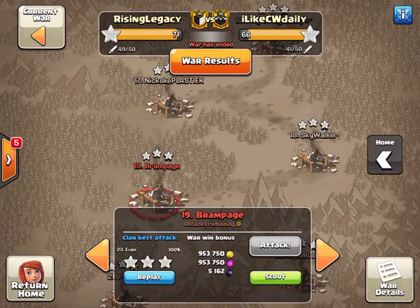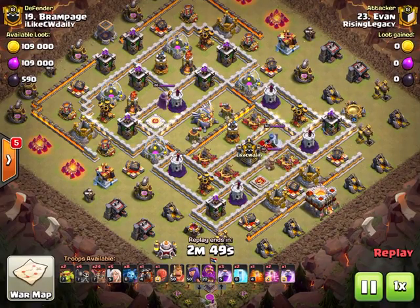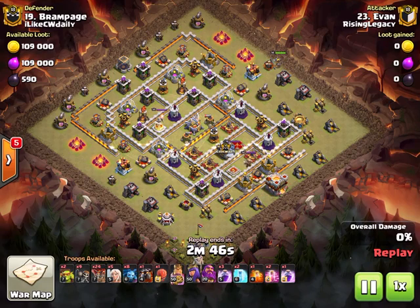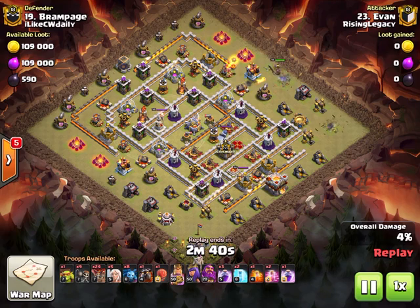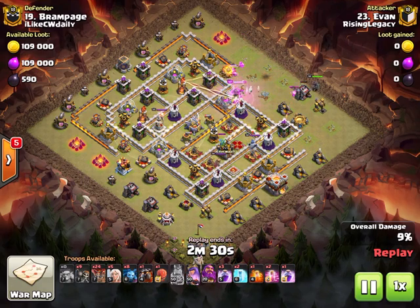For our next hit we've got Evan coming in on number 19 with the great queen charge lalo. When I saw this hit I'm like wow, nine wall breakers - we're so used to super wall breakers that we don't really see regular wall break charges anymore. He sends in the king to create the funnel on one side and then he's going to send the queen in straight in.